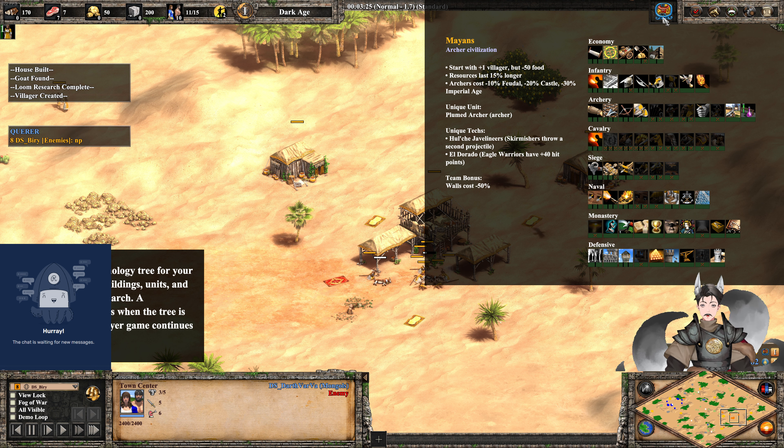Let's cover each player's civilization bonuses again. Got the archer cost. Plumed Archer, which I remember correctly, is a fast-moving archer. Unique techs: Hul'che Javelineers — skirmishers throw a second projectile — and El Dorado. Eagle Warriors have plus 40 hit points. Team bonus: walls cost 50% less, which is very nice especially if you want to use stone walls.